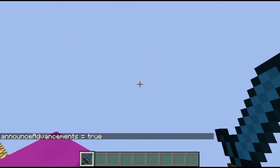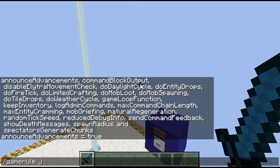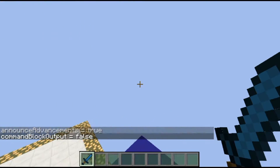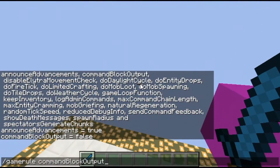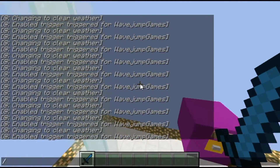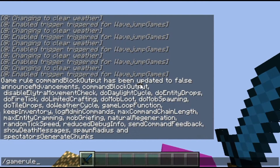First off, announceAdvancements will toggle whether or not in chat you see whenever a player gets an advancement. commandBlockOutput — you typically want to have it set to false. It's about whether or not a command block would output stuff in chat, and you don't want to enable that most of the time.